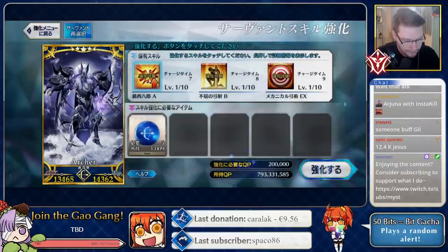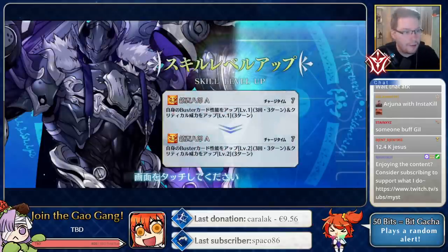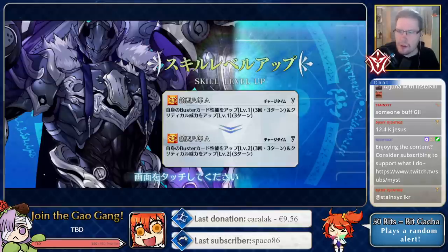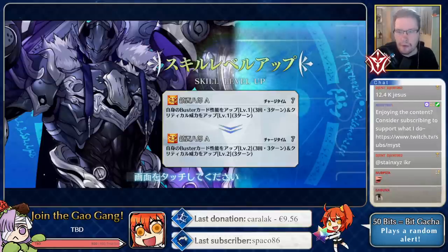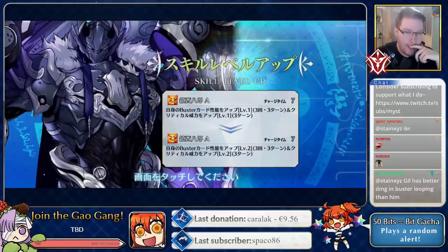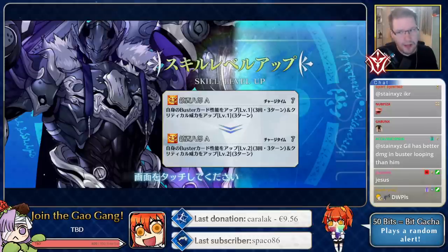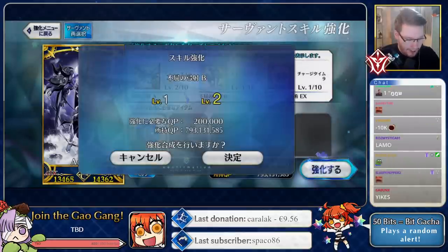Skill one has a Buster icon. His attack stat is insanely high by the way. The skill gives self Buster up three times over three turns, and critical damage for three turns. Five turn cooldown, Buster up 50%. The crit damage is 30% - would have liked to see 50% there. I'd say this is an okay skill, not great not terrible.